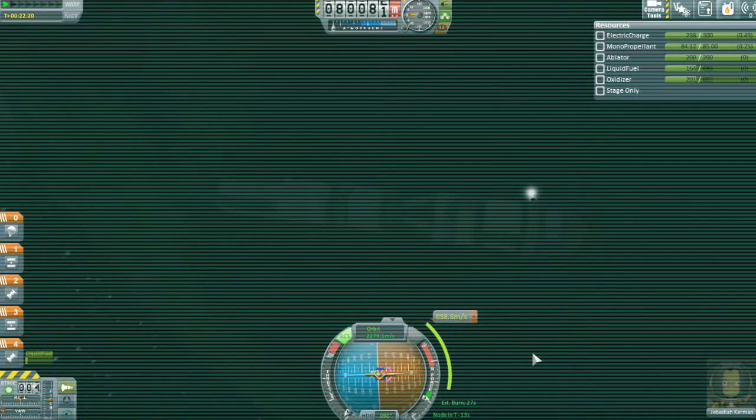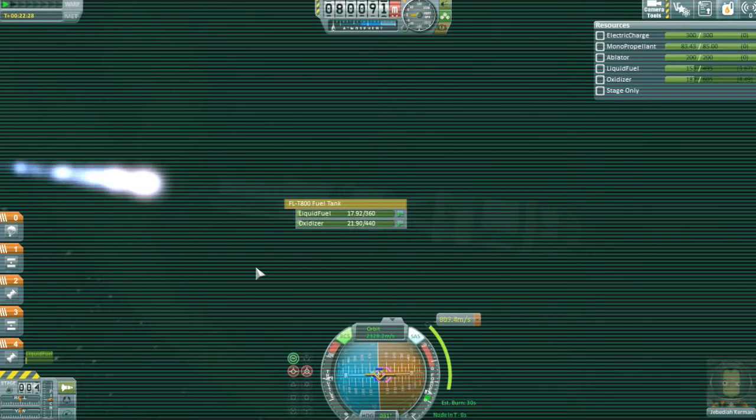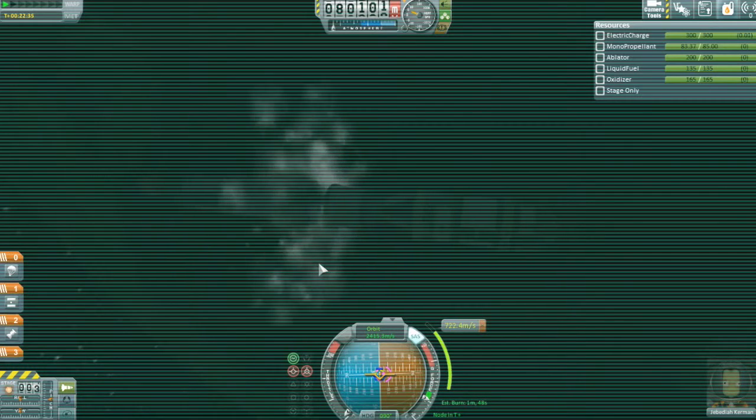We might be a little late but that's alright - it's only about a few seconds. Slow down, point at the node, and start to burn. Now this is going to run out of fuel fairly quickly - yeah, we've already used half of what was left. But it should be enough, so I'm just going to turn the RCS off now. Six, five, four, three, two, one. Ditch that. There we go.